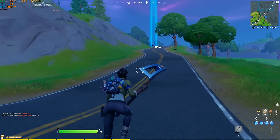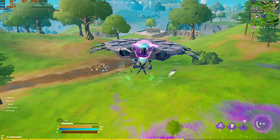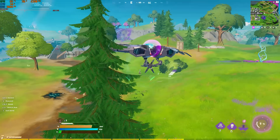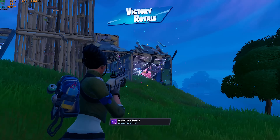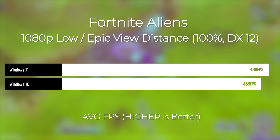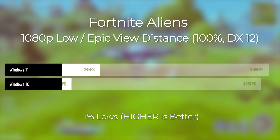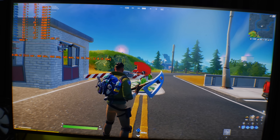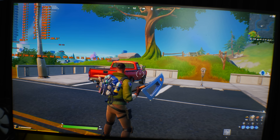Moving to Fortnite — this is the new update where you can fly UFOs, which was actually pretty fun while benchmarking. We got 468 FPS on Windows 11 versus 455 on Windows 10. However, on both examples, the FPS was almost too high — it's breaking the engine where the 1% and 0.1% lows were really bad. I wouldn't recommend running FPS this high on Fortnite, especially with the new Alien update, as I've seen much better 1% and 0.1% low numbers in the past.